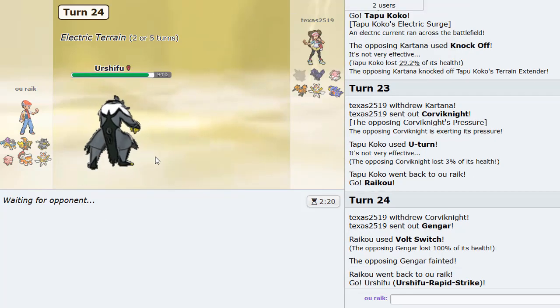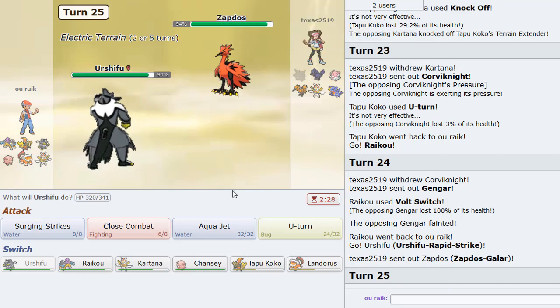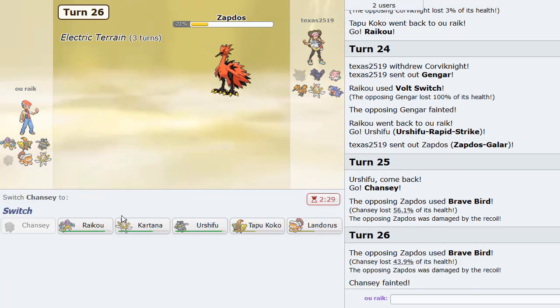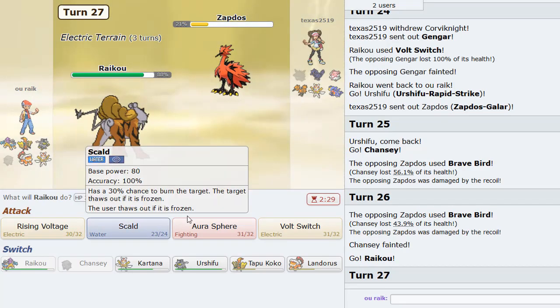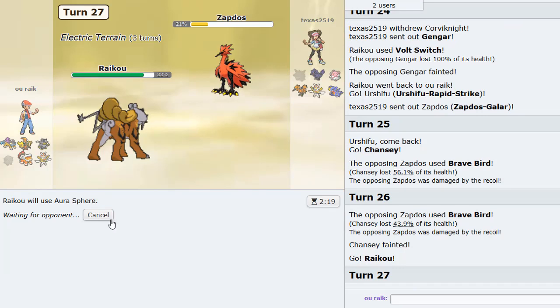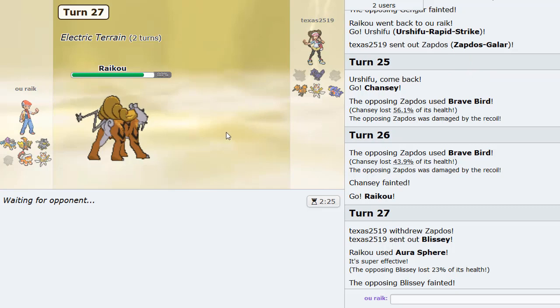Come in Urshifu! Zapdos is in though. I don't think we even need Chansey in this match since he has all like physical attackers — go ahead and take a bunch of recoil. Love to see the recoil there. Then we go Raikou. Aura Sphere to Blissey did 26% before — so I Aura Sphere here and I know it knocks it out from this range. Blissey comes in. So this Pokemon is going to be gone. Fantastic!